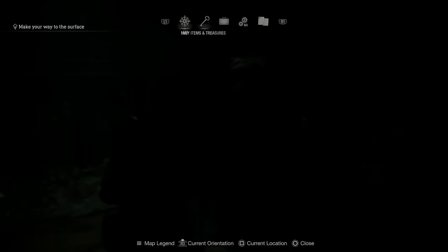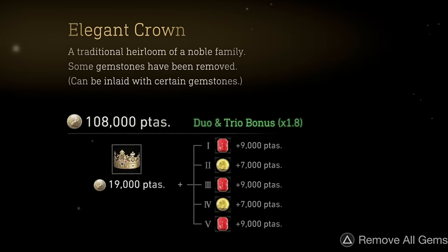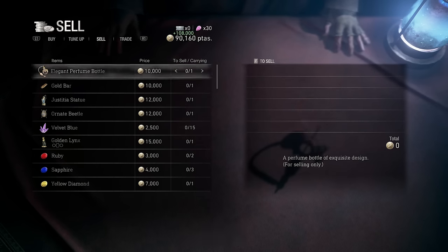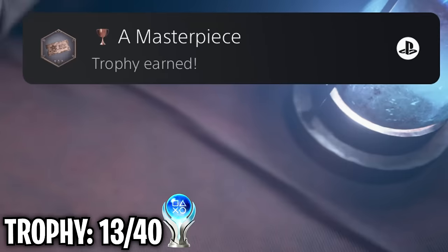I should get a trophy for selling this crown. By slotting in gems for a combo it's worth $108,000 — we are about to be rich. That earned the 'Astute Appraiser' trophy. I also got another trophy for using an upgrade ticket. And now for the first real challenge of my playthrough.